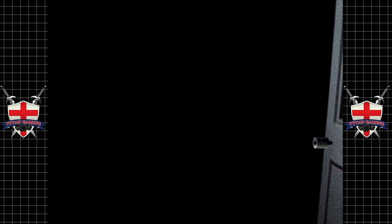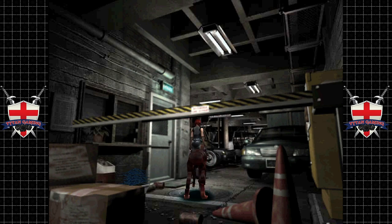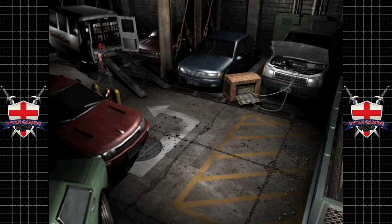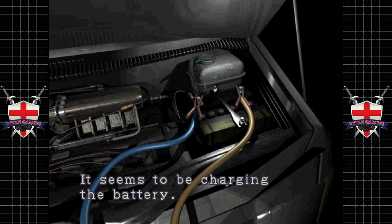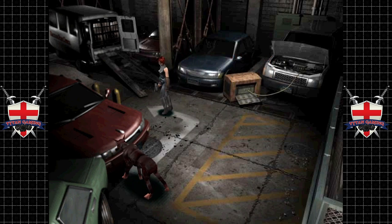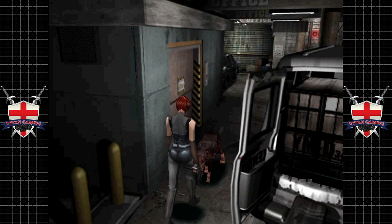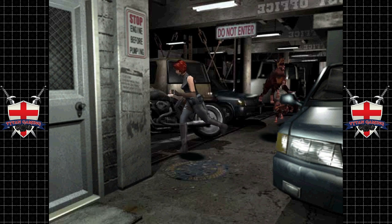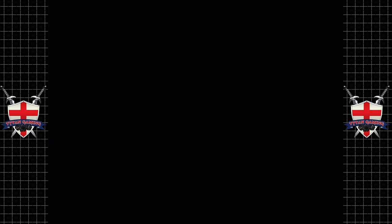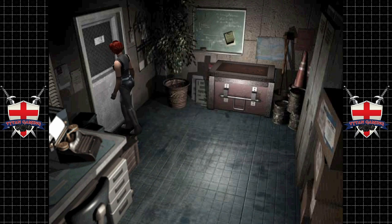We'll go back and see if we can get those cords, because I know we need those to repair the tram. Hey doggo, you just be cool. All right, you be cool and I'll be cool — we'll all be cool. No need for any tomfoolery. Stay away from me and I'll stay away from you. It'd be awful if I had to put you down — well, would it? I mean, they are zombie dogs. We shall have the power cable. Excellent.